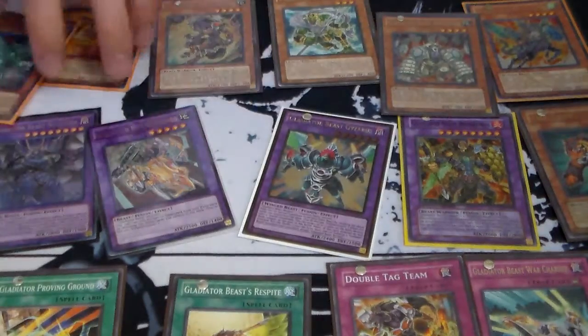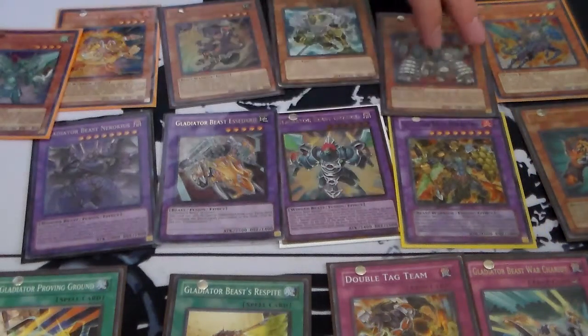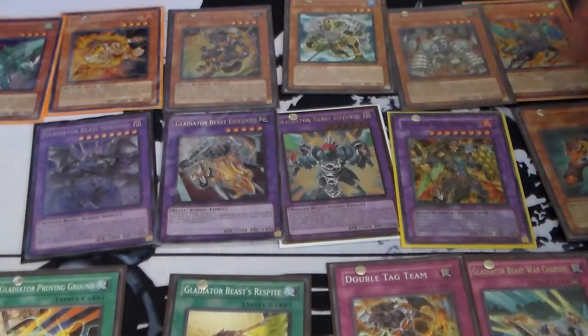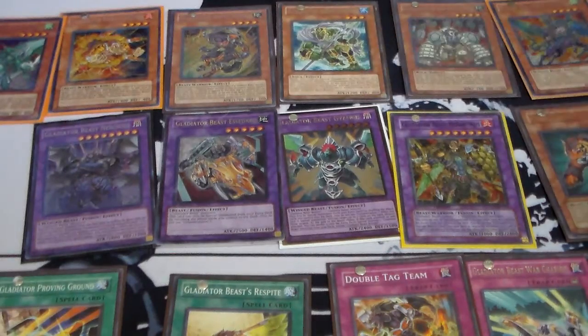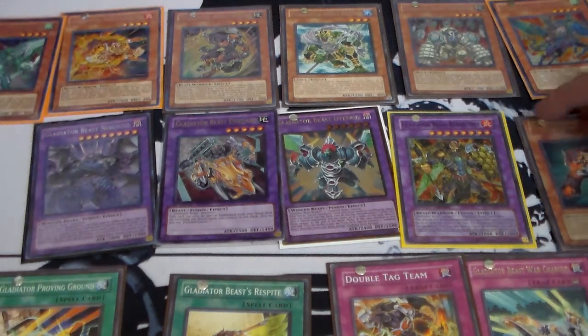This is a really cool archetype, and it's relatively cheap — it's budget. Red Yari's Secret Rare is heck of money though, I don't know why. Alright, so that's the archetype. If you have any other archetypes you'd suggest for us, please leave it in the comments section below. And as always, thanks for watching, guys.